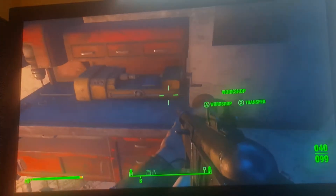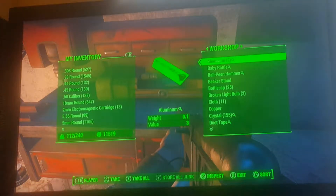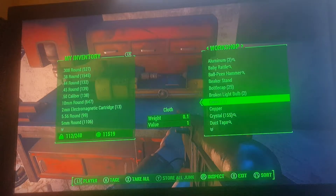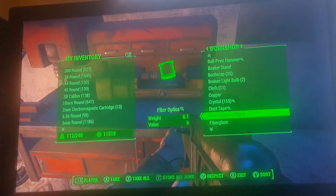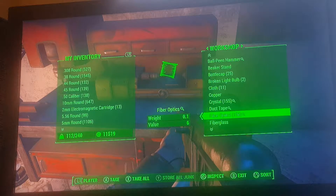For the money part, what you can essentially do is get the crystals, steel, and fiber optics. You can put those three into your inventory, go to a shop, and sell them.